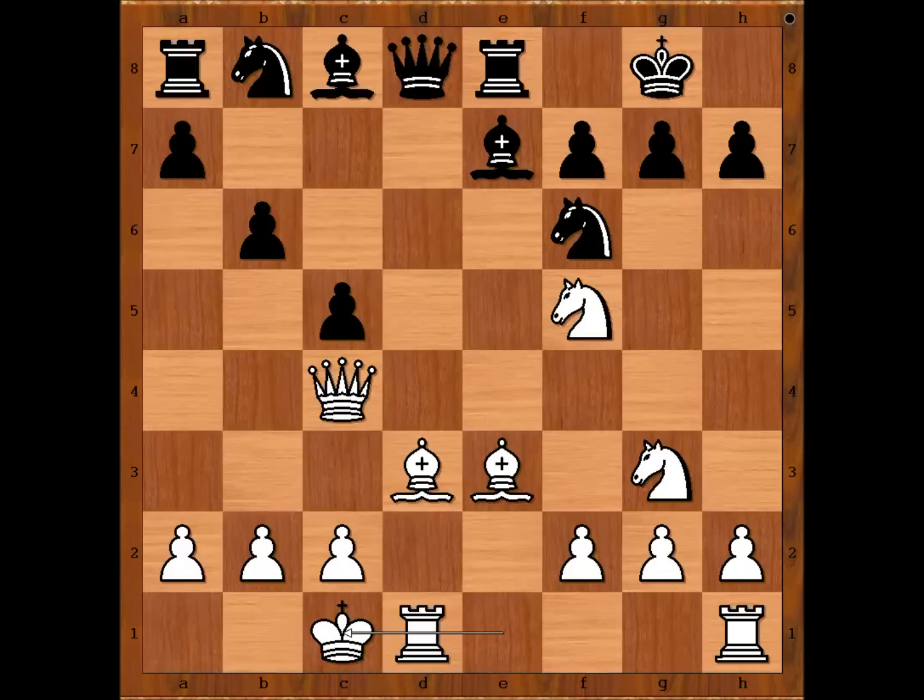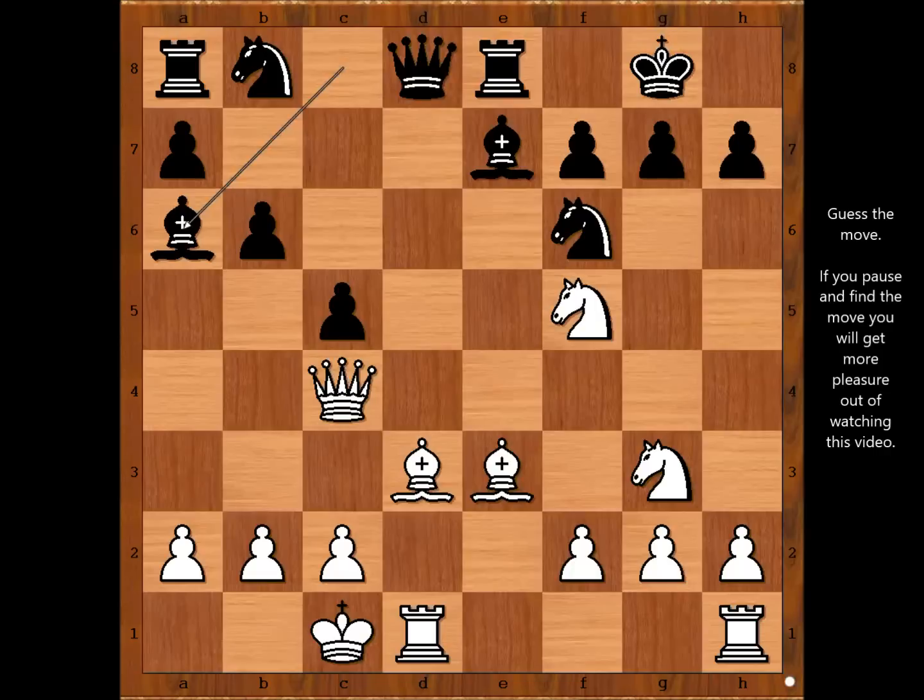This is a very important moment of the game. What would you do? Should black continue with the original plan, bishop to a6? Or should he change to bishop to e6? Tartakower played bishop to e6, and we have reached the most critical position of the game. White to move — what would you do? Please pause the video and find the best move for white.